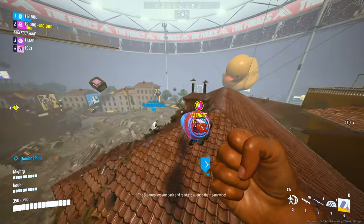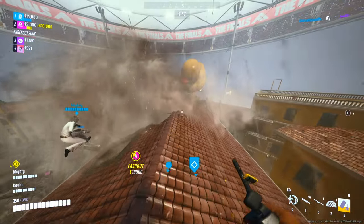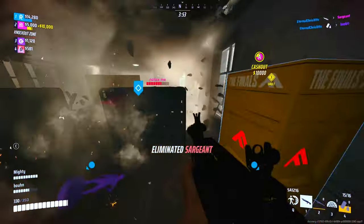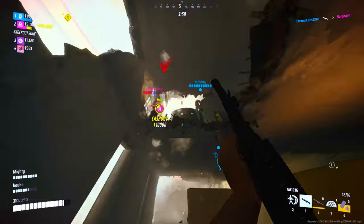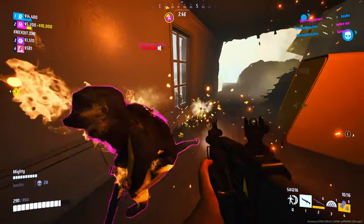Instead of climbing stairs or going for the window trick, use your medium jump pads and ziplines to start from above and gain advantage over your opponents, slowly working your way toward the objective.